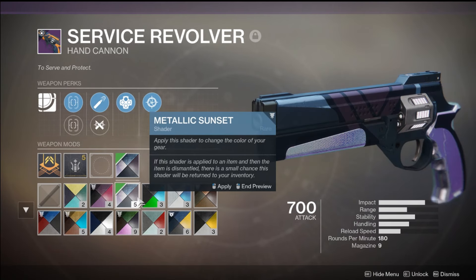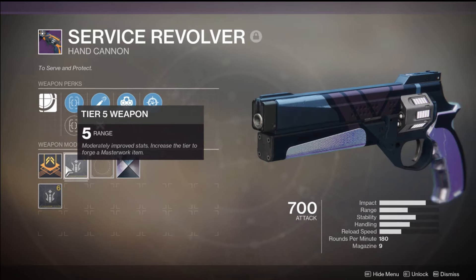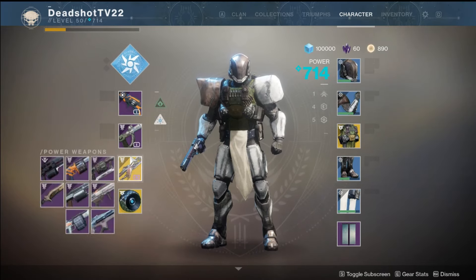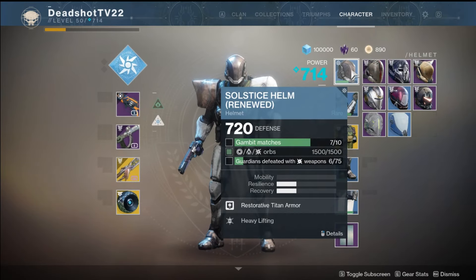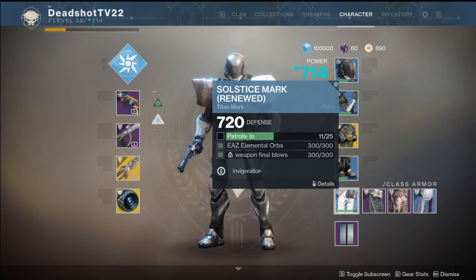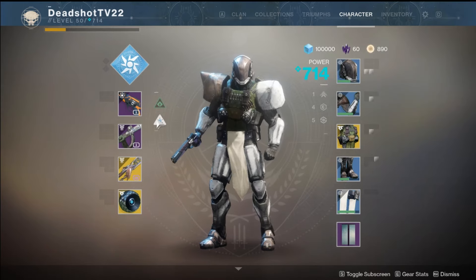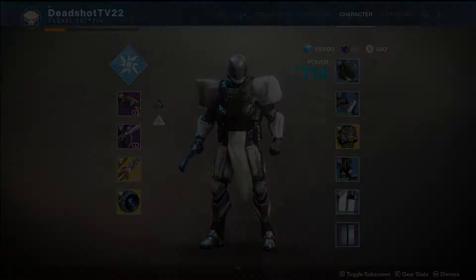Look at all these different variations — I might use this one for this game. You can see my power level is 714, leveling up pretty quickly. We also got the Black Talon, it's getting pretty dope. We're almost done with the Solstice gauntlets, the greaves, and the mark, so we're getting there, just not quite yet. This is fire — I'll need to do this later.